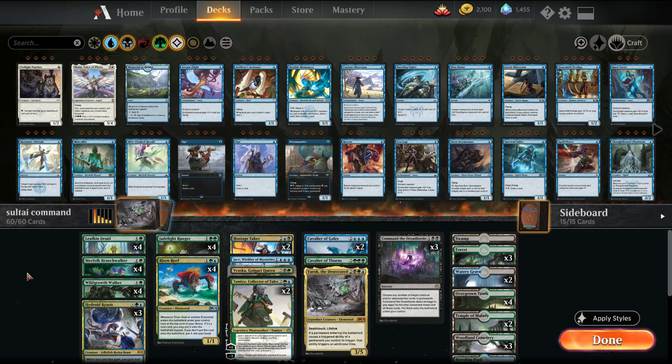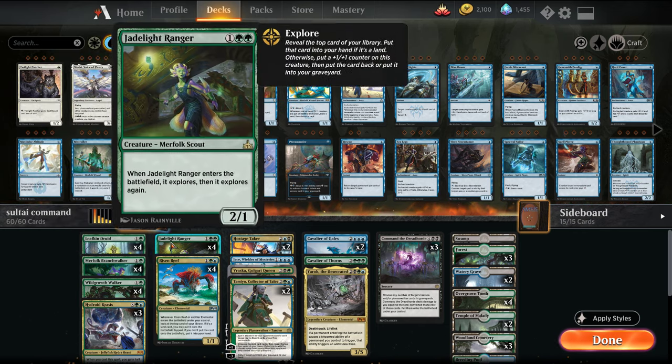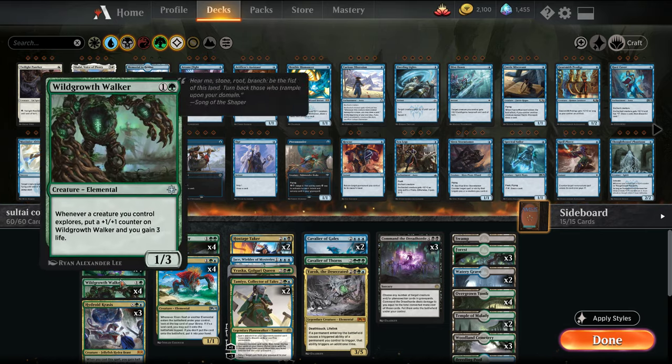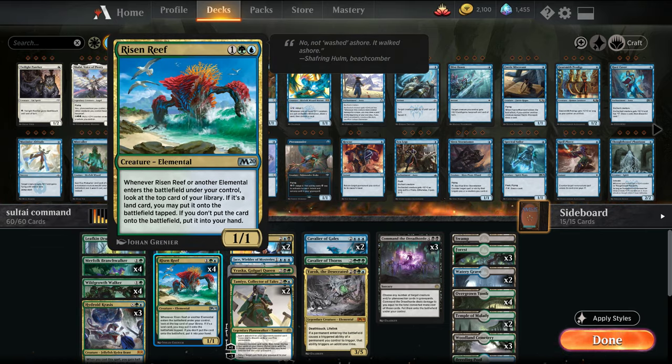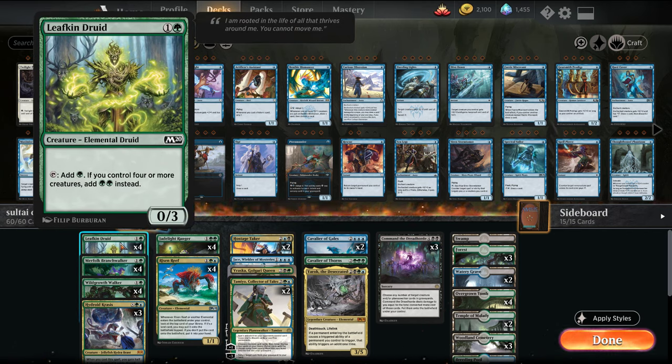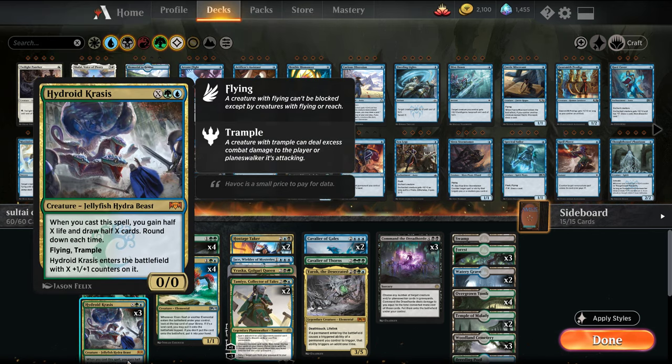The deck itself is a Sultai Command the Dreadhorde deck, so we're looking to bring stuff back from our graveyard. We're playing off the powerful Explore package. Wild Growth Walker is also an Elemental, so it triggers Risen Reef — tons of card advantage in this deck. You have Leafkin Druid, which also works nicely with Risen Reef. We have Hydroid Krasis to refill our hand.